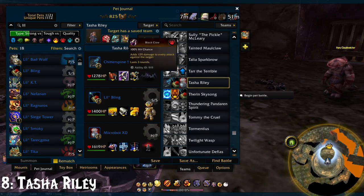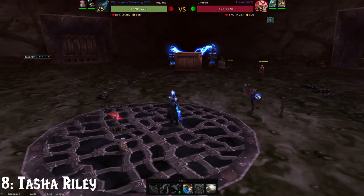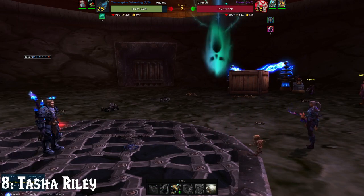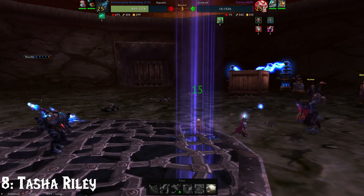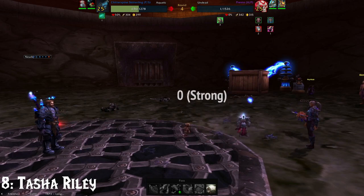And for number 8, we have Tasha Riley. With the Chitter Spine Skitterling at 1-2-2, Little Bling at 2-2-1, and the Microbot XD at 1-2-2. Now the Chitter Spine Skitterling is not a tradable pet — you will have to go out and capture this. I have tried subbing in that pet to no avail, so you're going to want it. Trust me, it'll make your life so much easier. You capture the little guy in Nazjatar. Now use Black Claw and Swarm — those two abilities are why you'll watch this guy die so quickly and it makes him look easy. He was not easy. Trust me. I tried every pet that had a Black Claw-like ability and a Swarm-like ability that I had, that was tradable, and it was no good. You want the Skitterling.